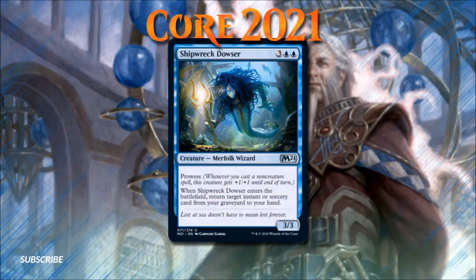Number 8: Shipwreck Dowser. Speaking of blink value in blue, Shipwreck Dowser is blue's newest source of spell recursion. Similar to Archaeomancer and Mnemonic Wall, the most notable difference between this newcomer and the older versions is the fact that Shipwreck Dowser comes into play with prowess, giving it the potential to swing for a lot of damage. Shipwreck Dowser pairs very well with spells like Ghostly Flicker, Eerie Interlude, and Living Death. I'm certain this fish friend will find their own niche in Oathbreaker. This creature certainly has some combo possibilities, and a new home in my Cazamina, the Enigmatic Mentor, Wizard combo deck.